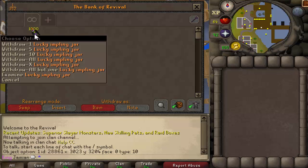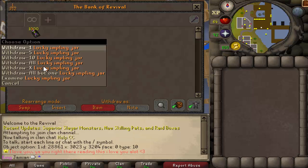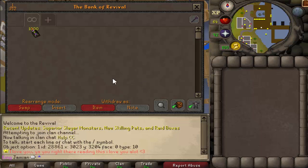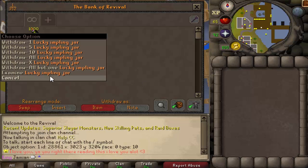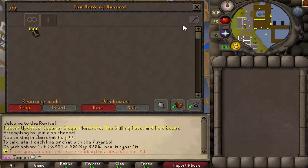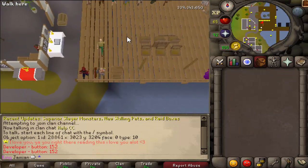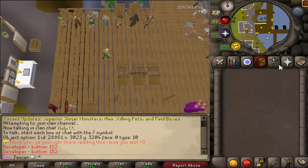So you can tell from the title: loot from a thousand lucky implings. I've recently been thinking about updating these to make them more efficient and updated with the server. The idea to add lucky implings came essentially at the last second on the update, and most people don't even know that they exist.